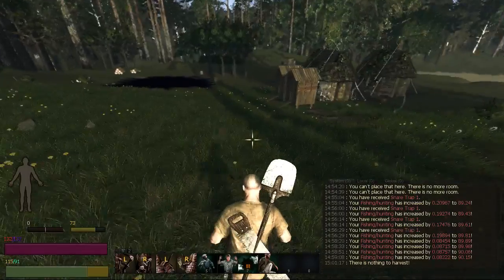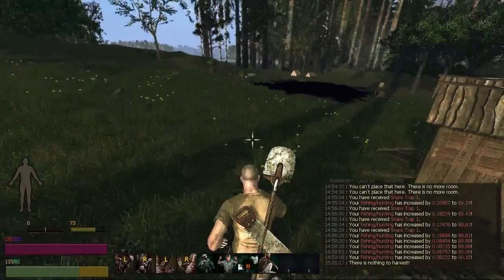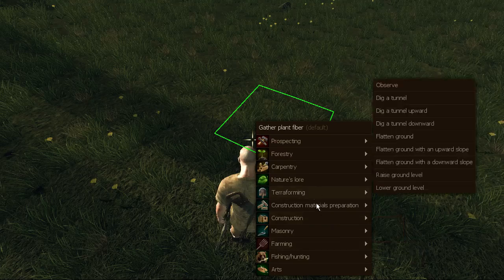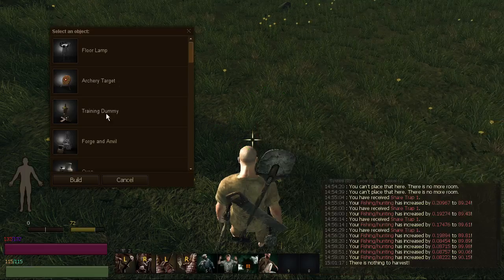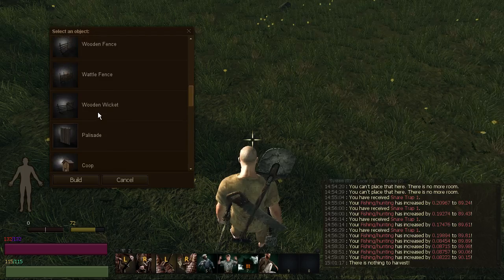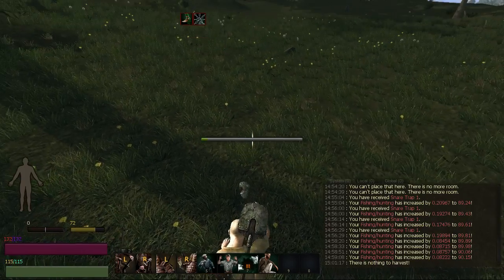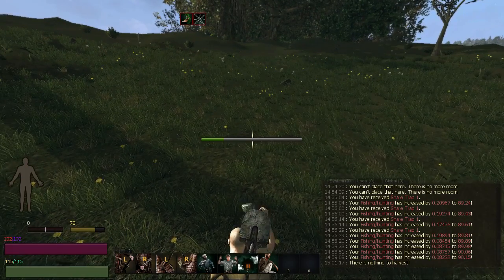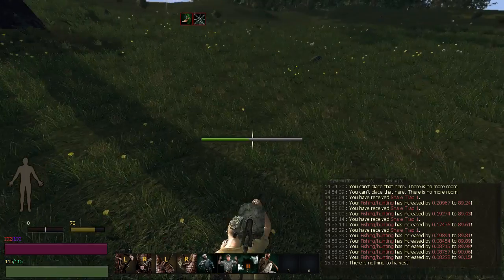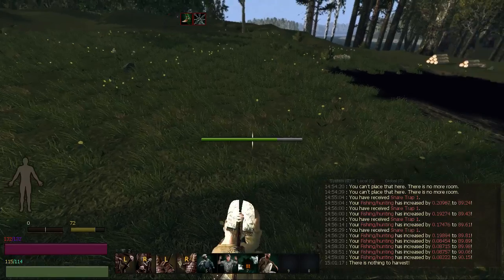First, since we've got our cubes here, let's go ahead and see if we can put a beehive over here. There's the cube — there it is. Beehive. Build. I guess we'll go ahead and make two of those. Then we've got honey here, hopefully. Hopefully the bees and the chickens can sit side by side and there's no issue with that. I guess we'll find out.